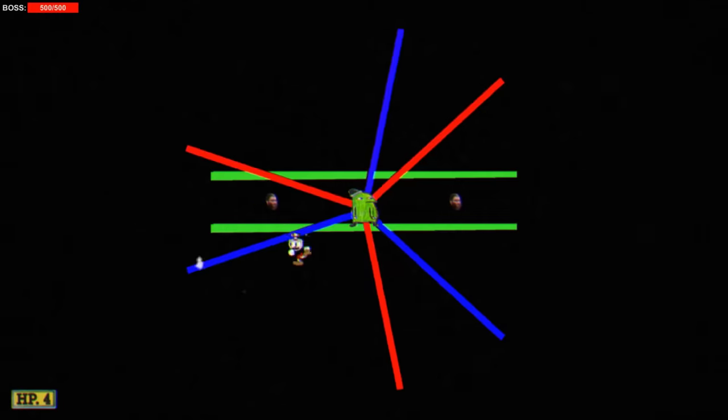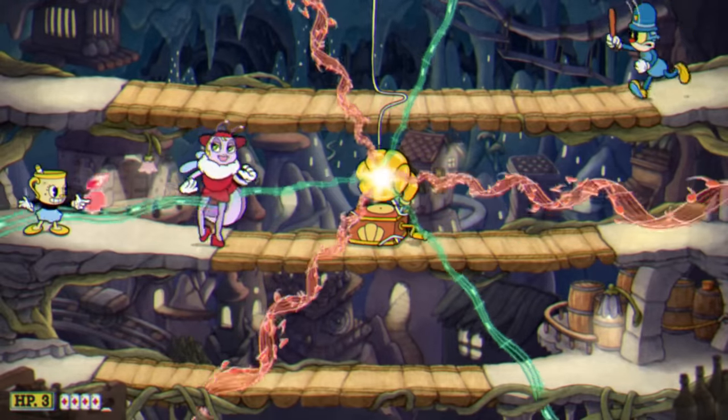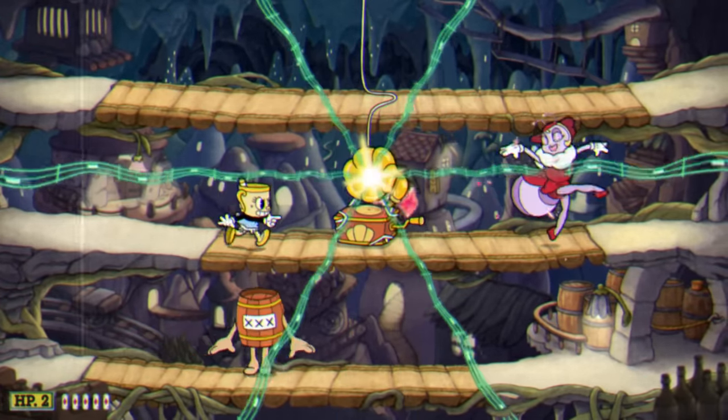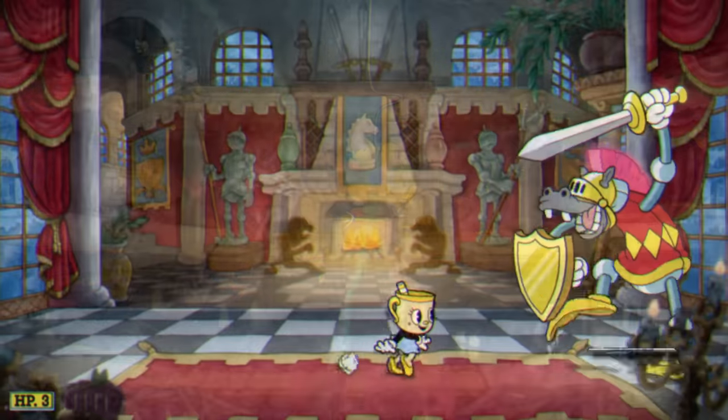Speaking of this boss fight, this is actually the re-implementation of one of my favorite unused boss fights from the original release, named simply as "Light." Although definitely spiced up with more phases and such, it's absolutely clear that this old unused boss fight was reworked into this phase here. Honestly, I was blown away by this when I first played this fight — so cool to see it added back into the game.